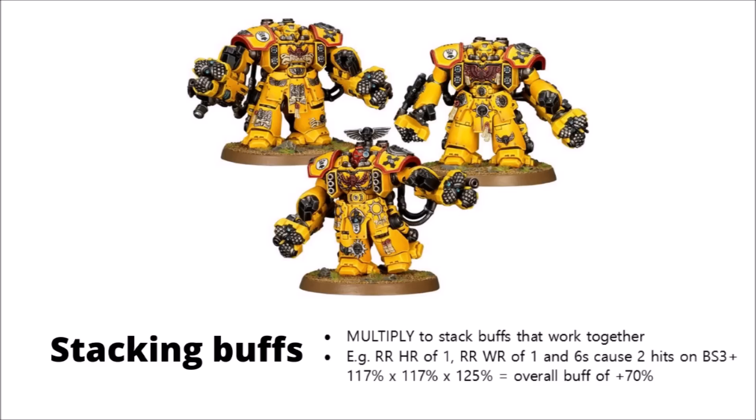This can get even sillier if you're combining multiple stacking rules like this. Say you have Imperial Fist Assault Centurions armed with Hurricane Bolters — the Imperial Fists get those extra hits on 6s we talked about, and as they hit on 3s, that equates to a 25% damage buff.